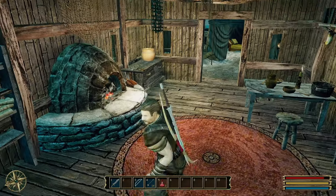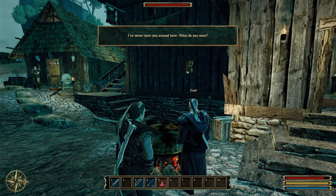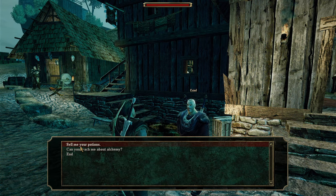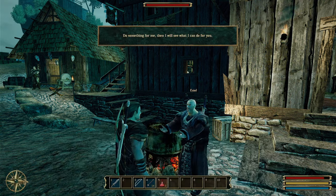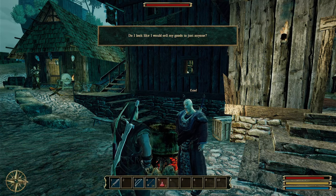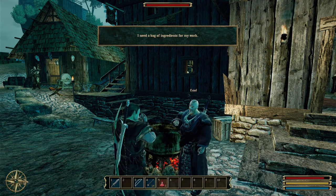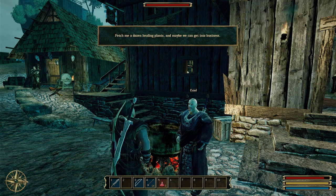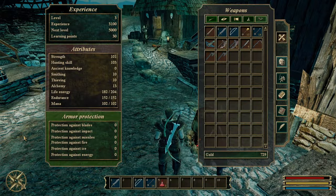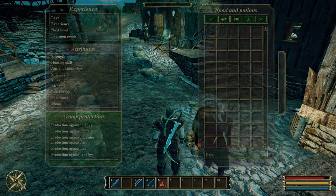I'm taking everything that isn't nailed down, hoping I don't get caught. I meet the town alchemist who wants a dozen healing plants before he'll teach me alchemy or sell his wares. I check my inventory and find I only have nine healing plants - I need 12. Let's go up to the lighthouse and find some more.